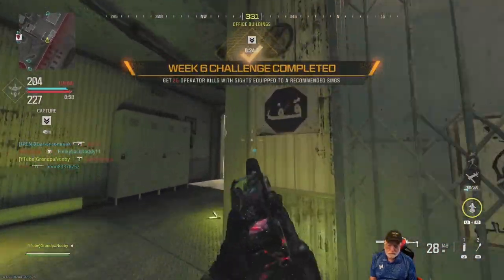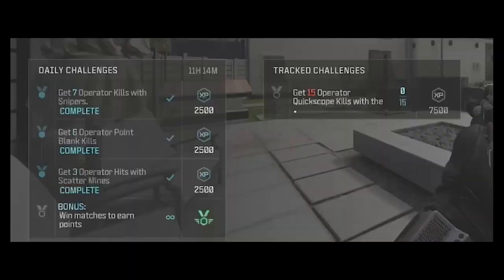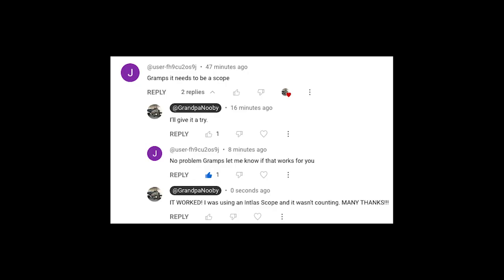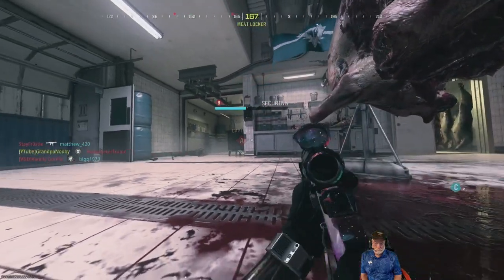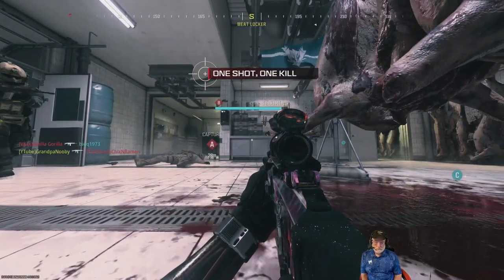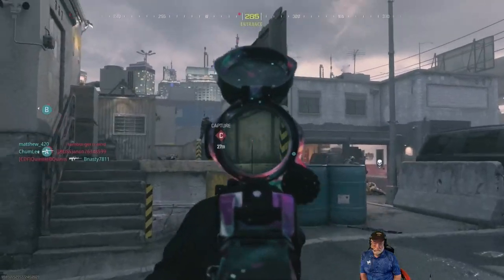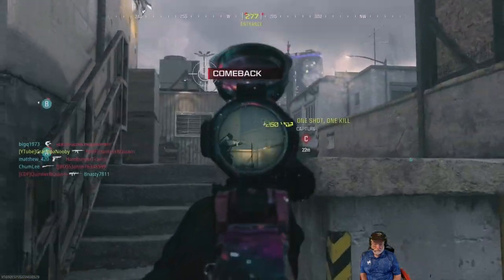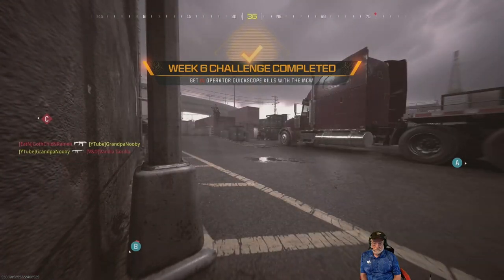We'll complete three of the six challenges on this one map. There we are — 25 kills, three challenges completed on one map. Now we switched to the MCW for the quick scope kills. I thought that would be easy — but a viewer in the community reached out and said to use a scope. I tried one that didn't work, but the SZ SRO 7 counted. It took a game and a half of quick scoping with the MCW in single shot mode to complete it.